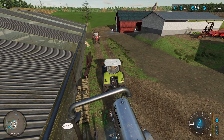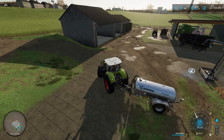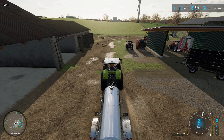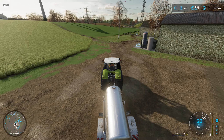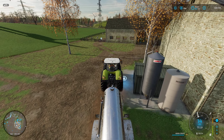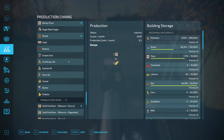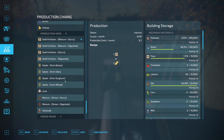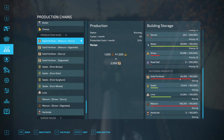I'll show you my slurry hook-up — I've already got it filled from the last run. I'm putting the slurry in the production shed where, along with manure, it helps me make fertilizer. So here we have manure and slurry — a thousand of each gives us two thousand of our solid fertilizer. We're about maxed out on solid fertilizer and maxed out on manure storage.